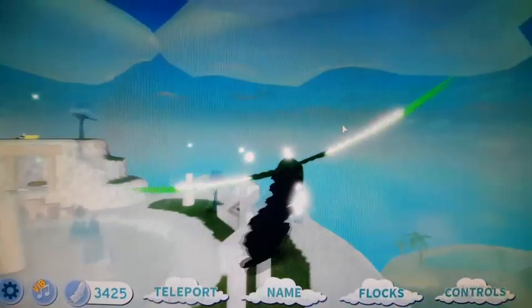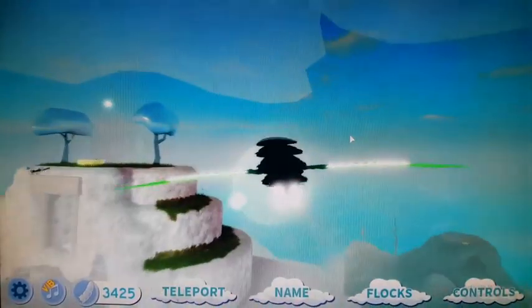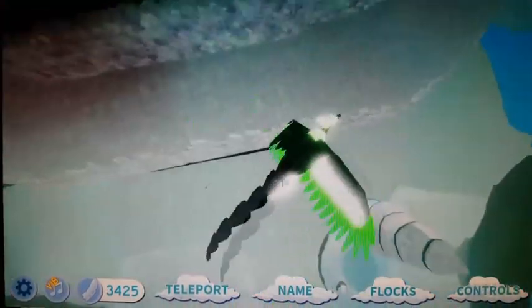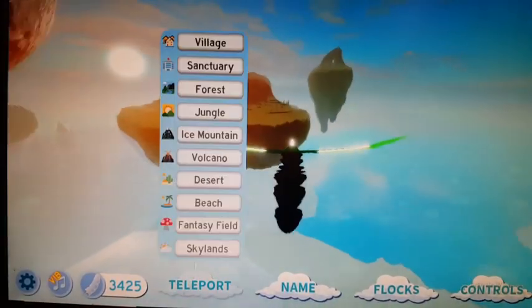There's the forest, the beach, that's the volcano, and the ice land which is ice mountain. I'm not sure they have a fantasy field up here.